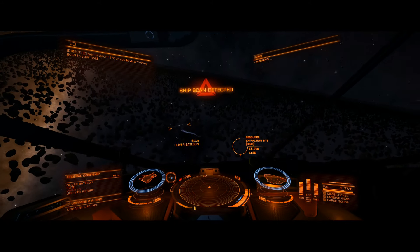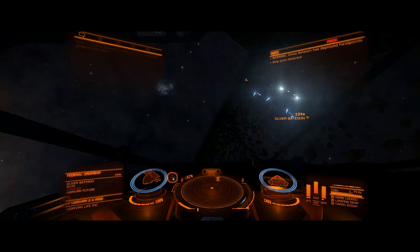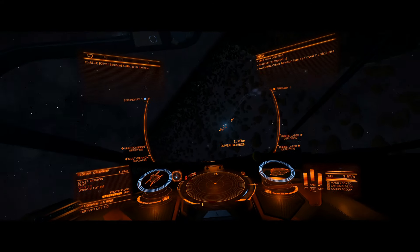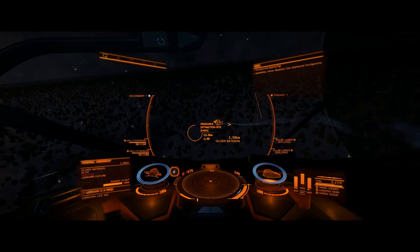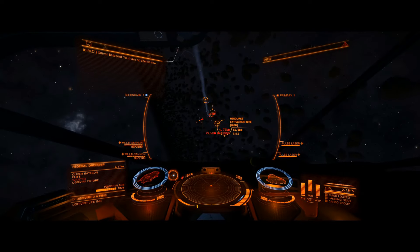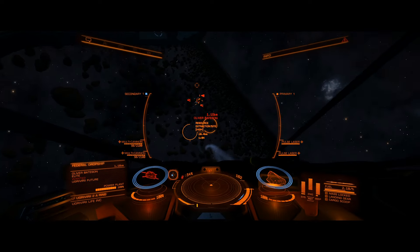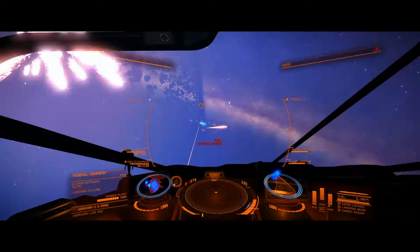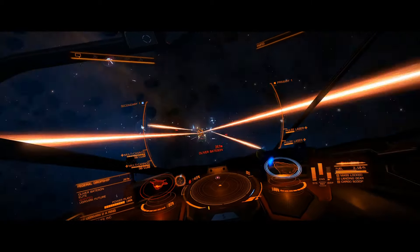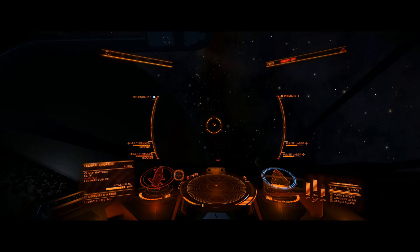Looks like I found something a little better here — this guy is wanted. First thing I'm going to do is get that power plant targeted. One of the things I like about the gimbal system: he popped the chaff, and of course you can't hit for anything once he's done that — you have to wait till it wears out. Gimbaled energy weapons do about 18% less damage than fixed ones, but for a ship this large it's more expedient to use gimbals because it's such a slow-turning ship.